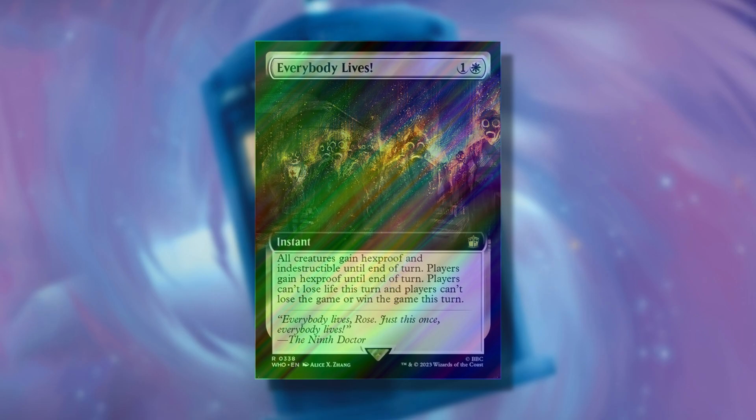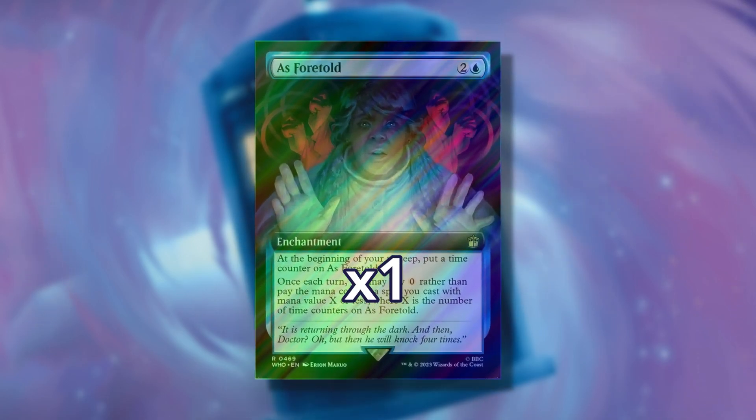In the 11th slot, you can find one Surge foil extended art new-to-Magic card. These are the same cards that can be found in the 7th and 8th slots but with an assured Surge foil treatment. In the 12th slot, you'll find one Surge foil extended art reprint Magic card. These are the same cards that can be found in the 9th and 10th slots but with an assured Surge foil treatment.